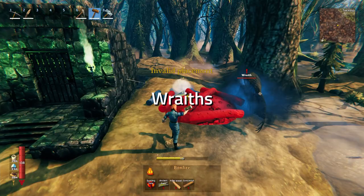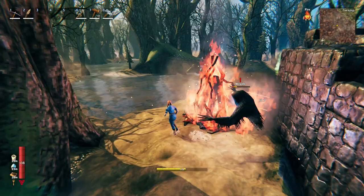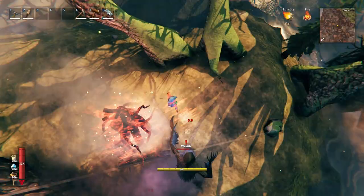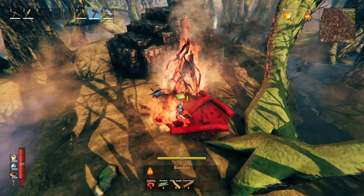Perhaps my favorite use for the bonfire is actually against wraiths. If you place a bonfire down whilst being chased by a wraith, you can force the wraith to fly into the fire simply by running around in a circle over and over again around the bonfire until the wraith is eventually defeated. It's really easy, low cost, and super effective.